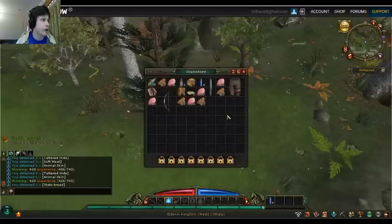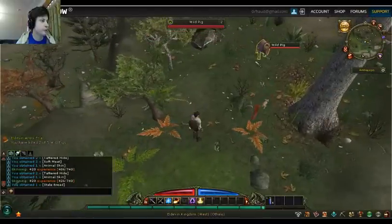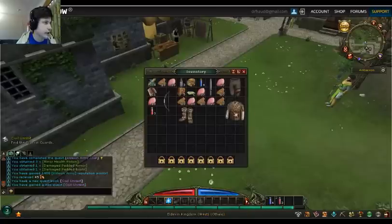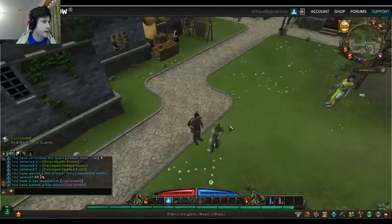There's lots of loot and lots of drops here. I already have like a million meat and other stuff. I got a reward of new items — I'm going to equip them right now. Is this better or worse? Worse. Better.